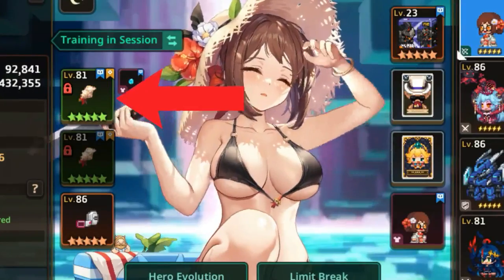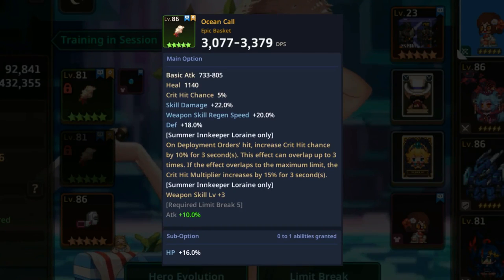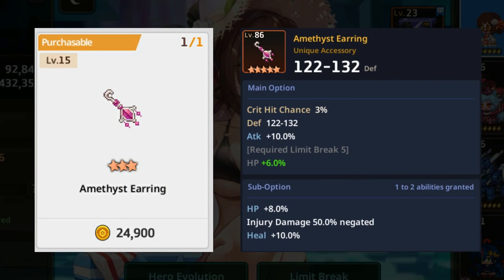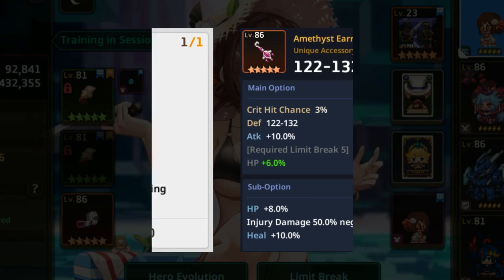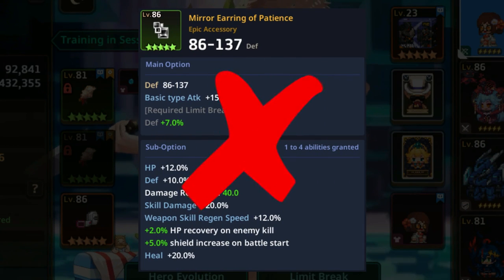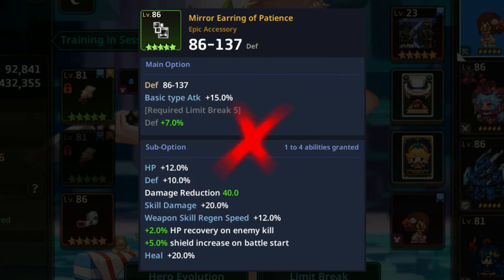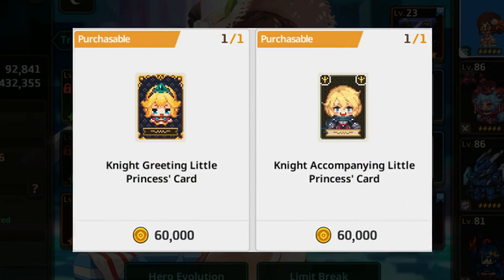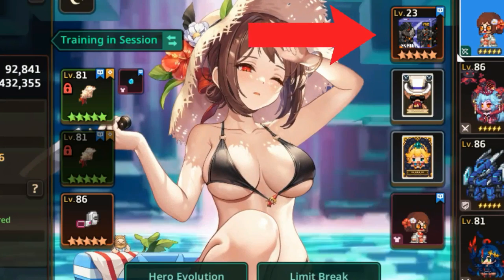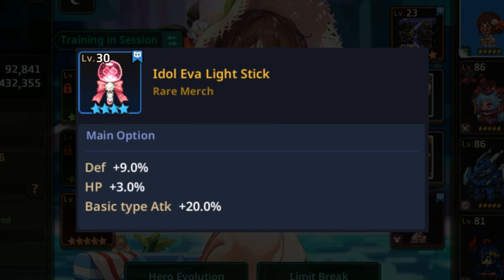Let's start with the adventure build. For weapon, use her exclusive weapon Ocean Call. If you don't have it, use Emma as an alternative. For accessory, I recommend getting the amethyst earring from the camas in the equipment shop for only 24,900 gold — it will give you good stats for high DPS. You can upgrade to high toughness accessories for higher level enemies. I will not recommend mirror earring of patience for new players because it consumes a lot of option stones to get good stats. For cards, new players should get one attack card and one defense card from the equipment shop for 60,000 gold each, or use two defense cards for difficult stages. For merch, use Ida Leave a Light Stick for additional toughness and basic element damage.